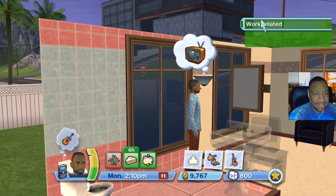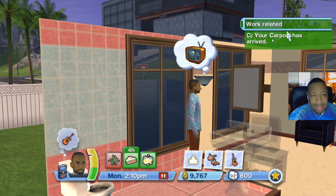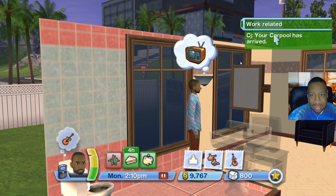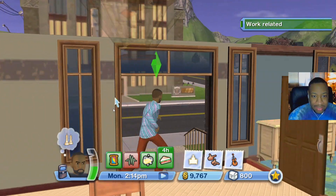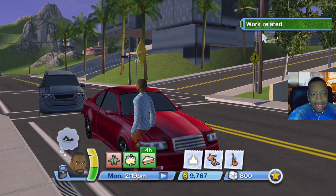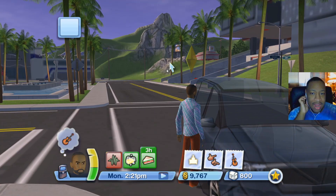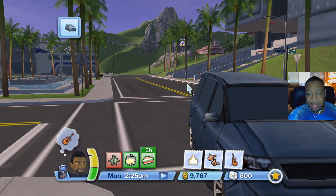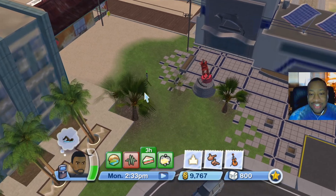A notification says 'CJ, your carpool has arrived' — we have to go to work! I'm trying to click on it but the game seems frozen. Let's get out of the bathroom, go outside, and find the car. That's the car — let's go to work. It's probably going to be a rabbit hole, but we live right down the street from our job and the beach.